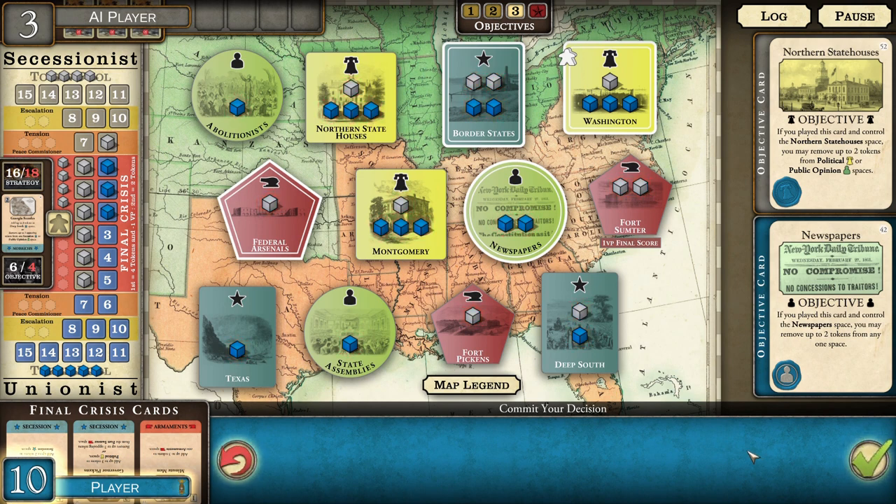I can remove any two tokens from any one space. So I'm going to pull him out of Fort Sumter — I think that makes the most sense because it saves him a victory point. It has to be from one space, so rather than pulling from border states, I'll take him out of Fort Sumter. That's going to mess up his plans for the final crisis.